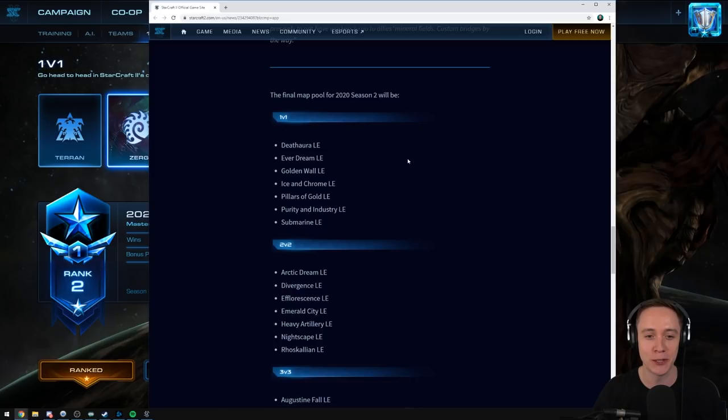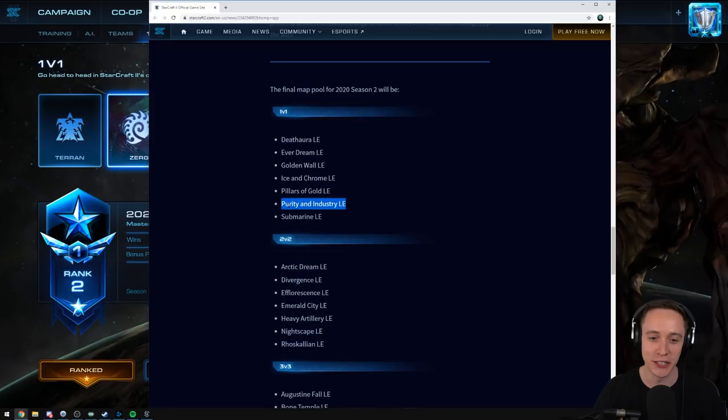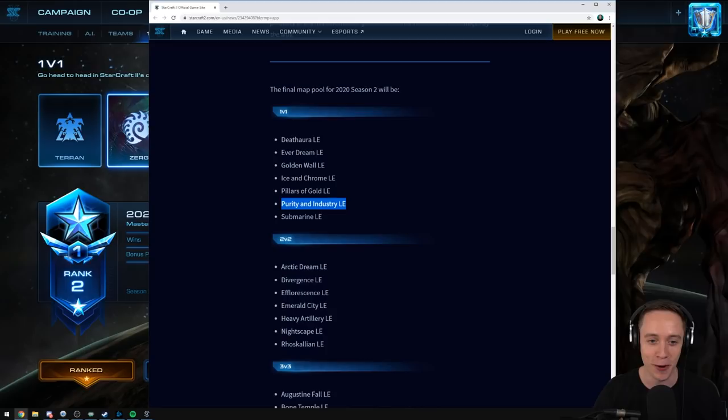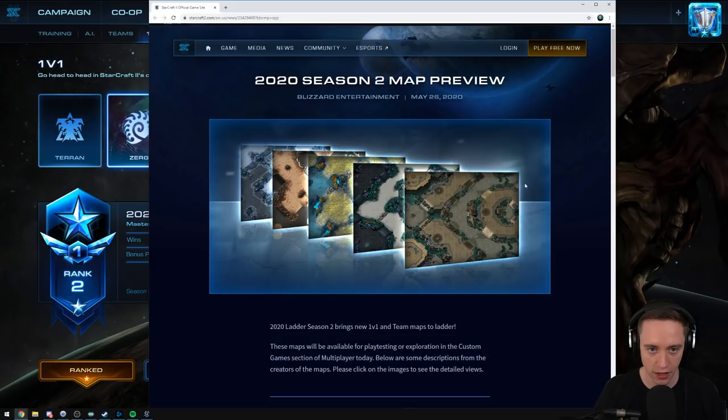You know what's funny? Generally speaking, the most disliked maps in the current map pool are Purity and Industry and Golden Wall. Especially Purity and Industry — the GSL isn't even playing them anymore. For some reason they are sticking around for another season. I don't mind Golden Wall as much as I dislike Purity and Industry. I mean, both of the maps are pretty good, but we'll get into it in a little bit.